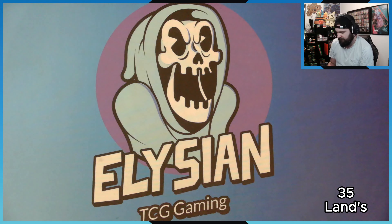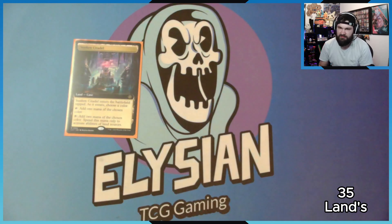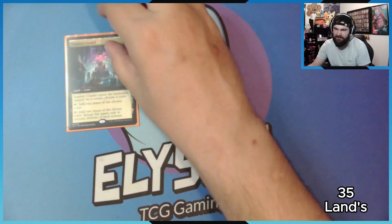Now we get on to the lands. Obviously in a mono-color deck, Ancient Tomb is extremely good anyway. So consider Cavern of Souls: choose a creature type and a color, tap for one of that color, or tap for two of that color that can only be used to activate land abilities. I love this card — I think it should be run in every mono-color deck.